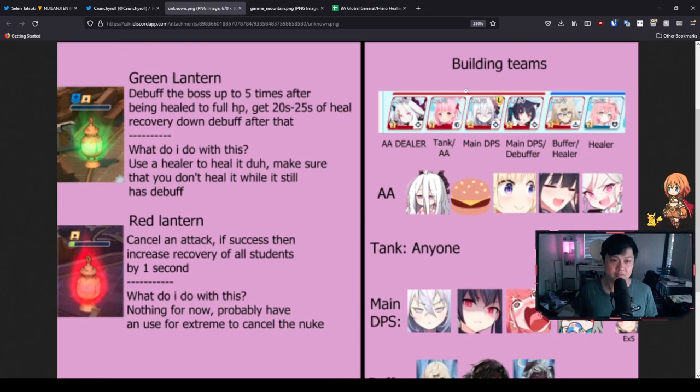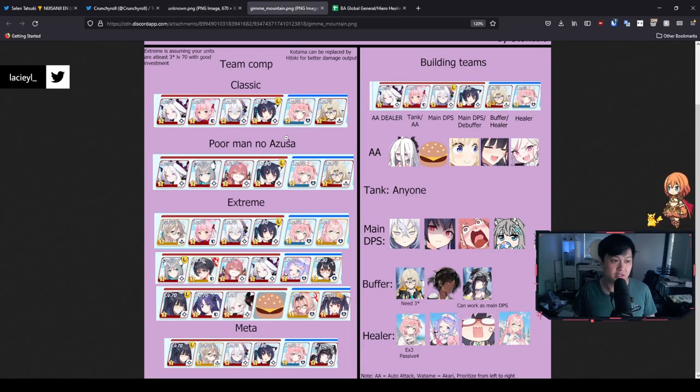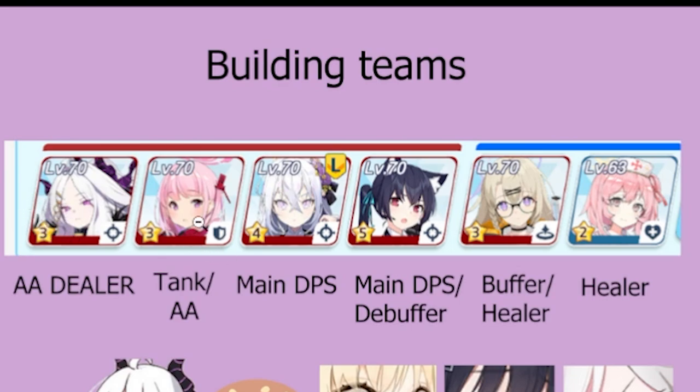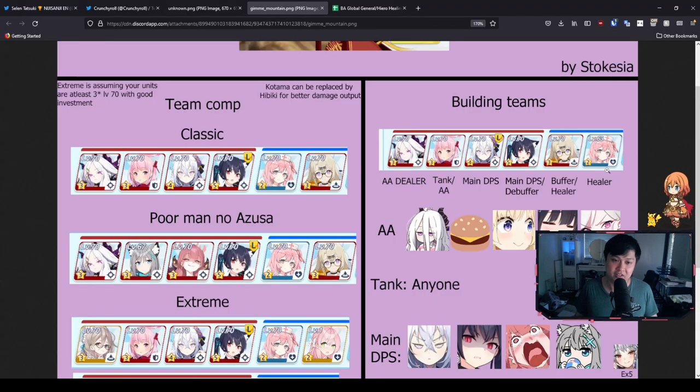Let's have a look at the teams. Building teams — this is essentially how your team is going to look. So we've got our AA dealer, tank, main DPS, main DPS or debuffer, and then buffer or healer. And then to top it off, it's Serena — not a healer, it is literally Serena. And if you guys don't have Serena, there might be a chance with the build that I use, but we'll see.